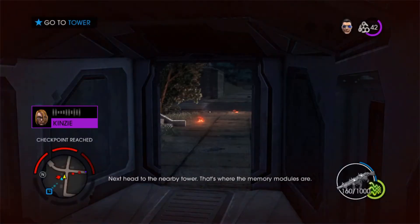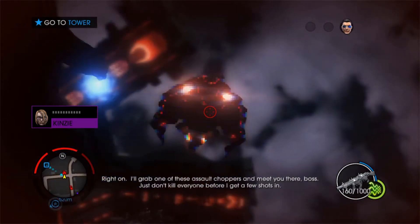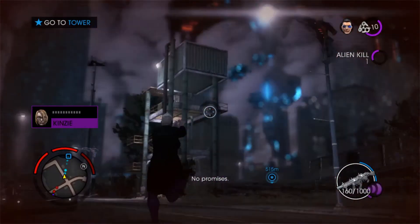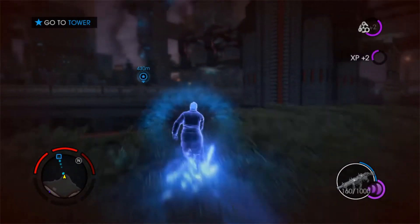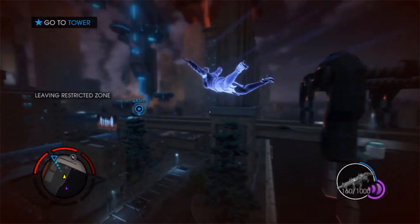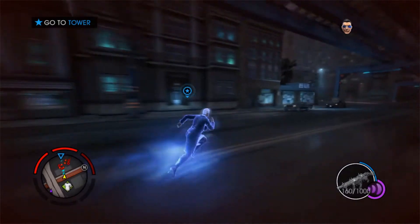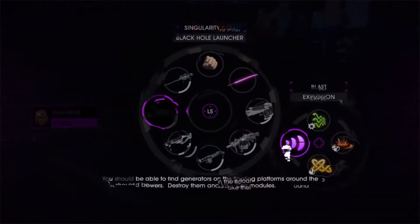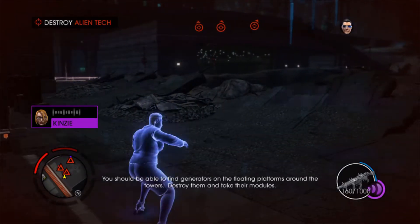Next, head to the nearby power station — that's where the memory modules are. Right on, on my way. I'll grab one of these assault choppers and meet you there, boss. Just don't kill everyone. There we go, I'll get a few shots in. You should be able to find — still charging? That sucks. Remind me to drop that as soon as I get a chance. Generators on the floating platforms around the towers. Here we go.